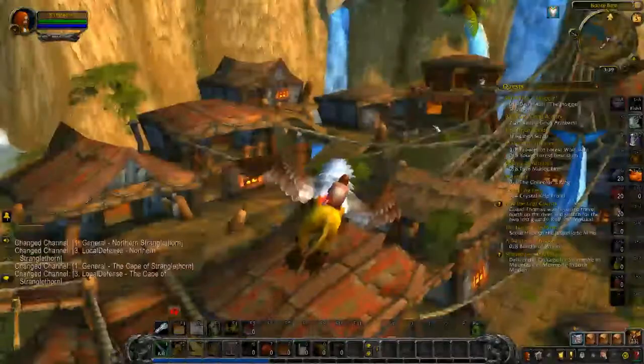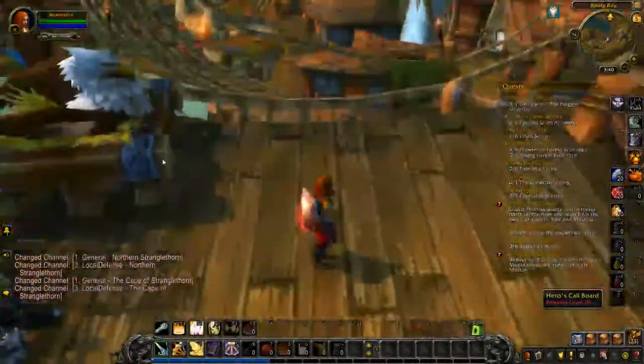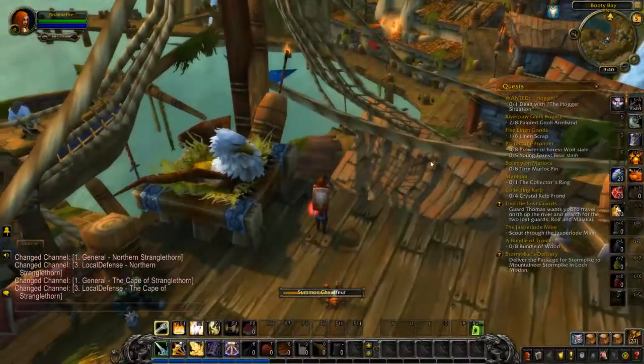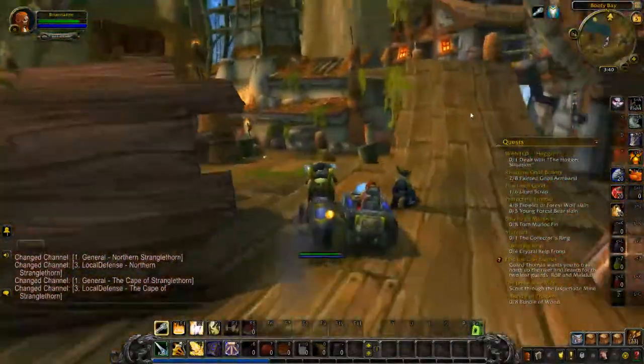This is all Brianna with two N's needs: hit level 10 and be able to ride the chestnut mare — it's kind of a reddish colored horse.